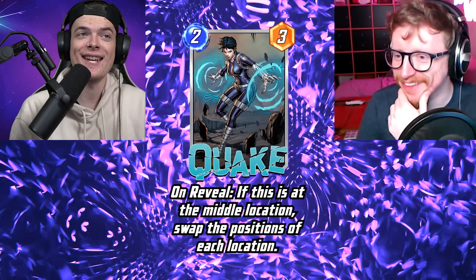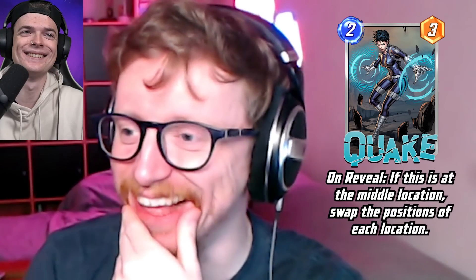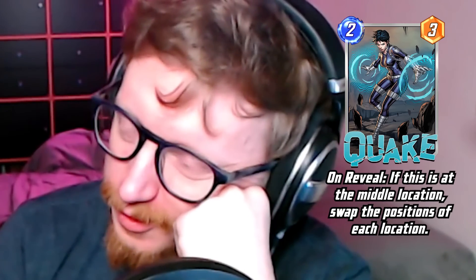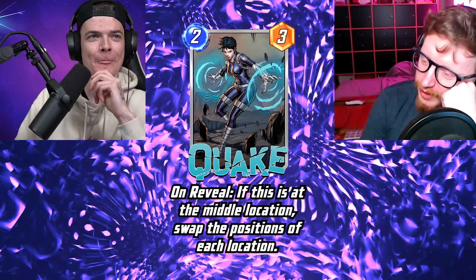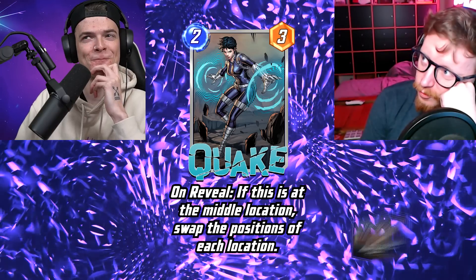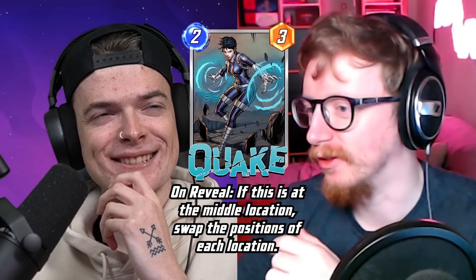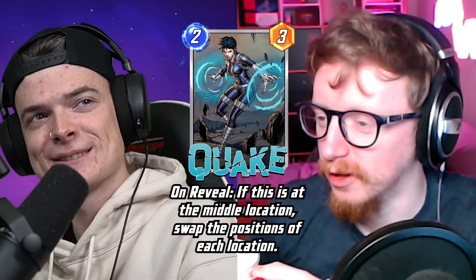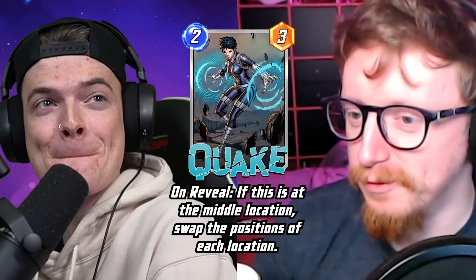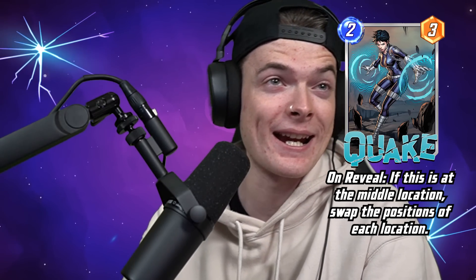Next we have Quake — a two energy three power card. On Reveal: if this is at the middle location, swap the positions of each location. That's a really specific disruption. Since locations are randomized every game, this is a lot worse. Some locations play a big part in certain decks with On Reveal or Ongoing effects, but it's not very reliable. I'd say it's below average — a bit too niche.